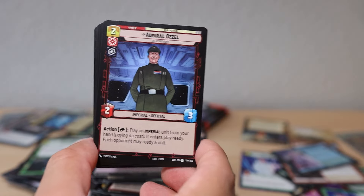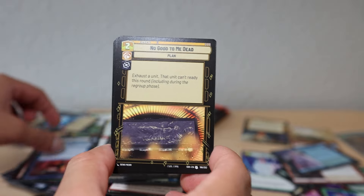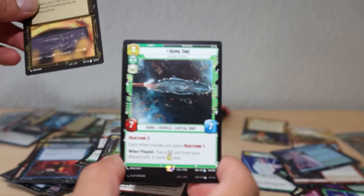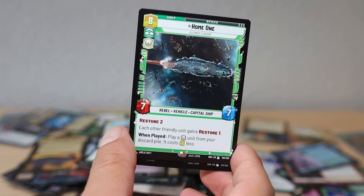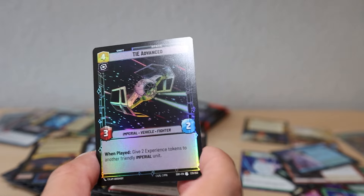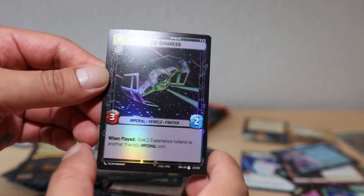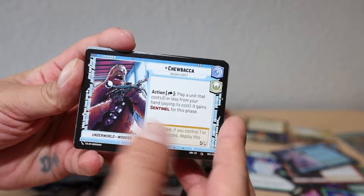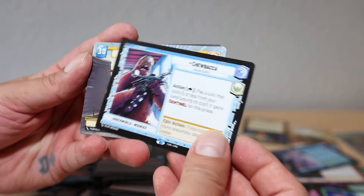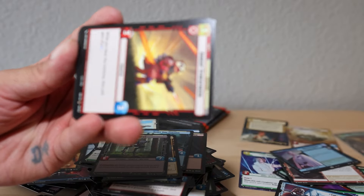Admiral Ozzel - Takedown. No Good to Me Dead - another uncommon. Home One legendary card - another legendary. Just a normal one though, we'll take it. TIE Advanced uncommon foil. Chewbacca - we already got the hyperspace version. Administrator's Tower, Cloud City - hyperspace base!